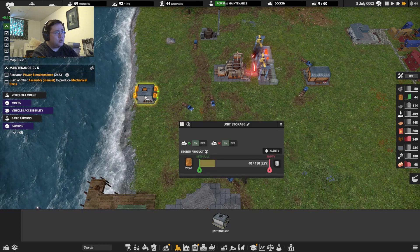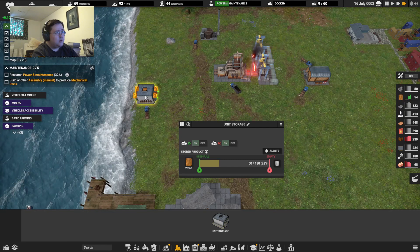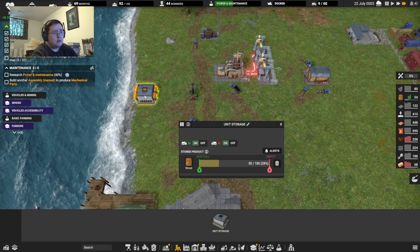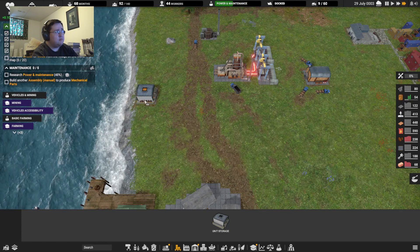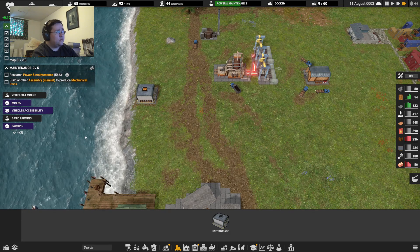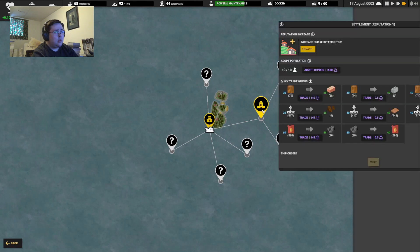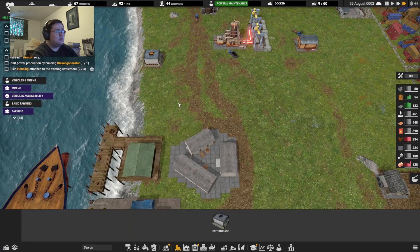Oh crap, I should have — damn it, too bad I can't really rotate that, make it easier for them. Purchase bricks for wood. Okay so there we go, get that one done.